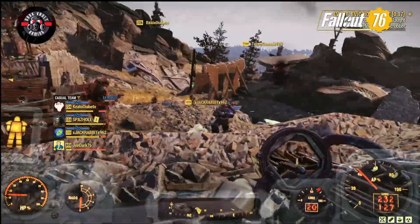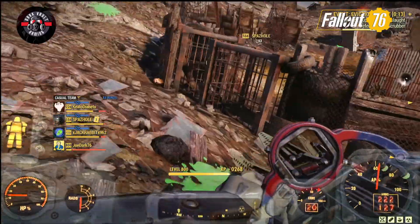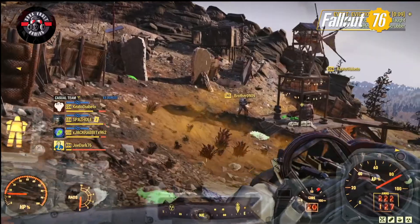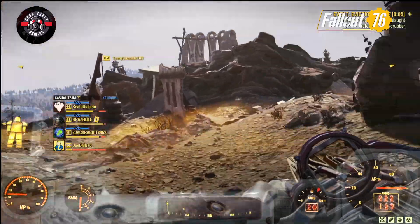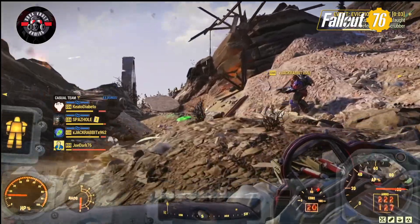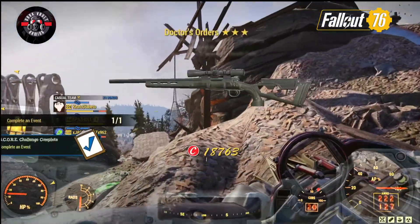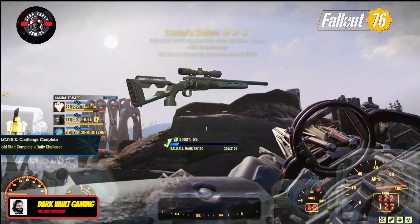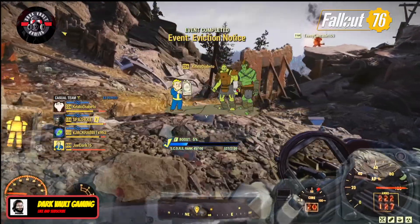Once the rad scrubber is repaired and the meatbags are destroyed, this is when the fun begins. Take out the hordes of high-level, mostly legendary super mutants and protect the rad scrubber in the process. Fighting off waves of enemies while protecting something reminds me a lot of Line in the Sand, but this event is way better. Hey Bethesda — how about giving us some legendary drops in Line in the Sand as well?